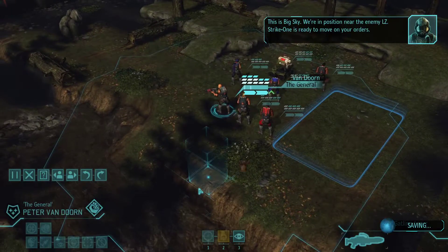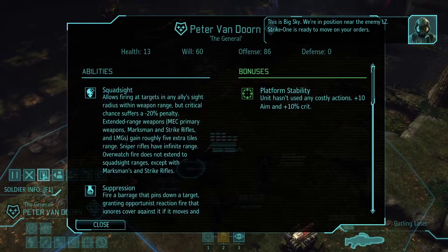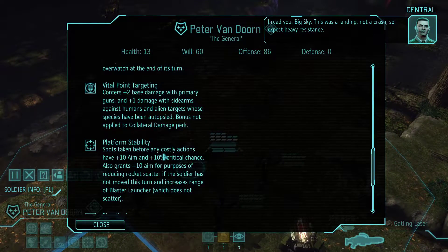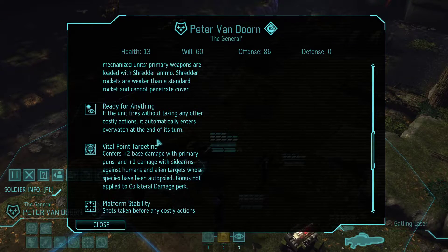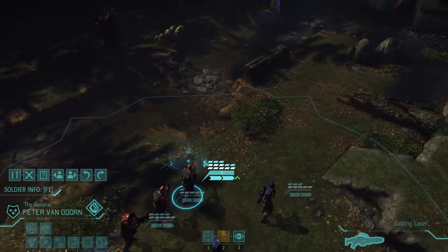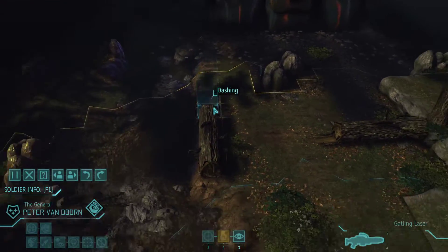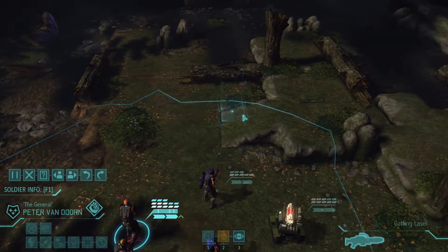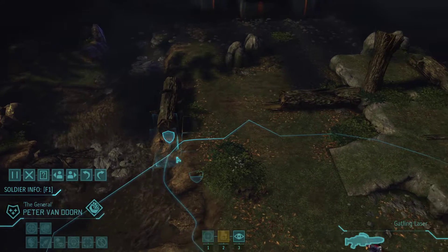This is Big Sky. We're in position near the enemy LZ. Strike 1 is ready to move on your orders. This was a landing, not a crash, so expect heavy resistance. Van Dorn can fire without taking any other actions and he automatically enters overwatch. So when he gets in a position where he's just opening fire, that's where we want him — constantly laying down fire.